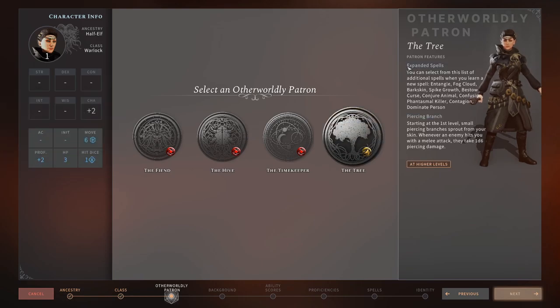Starting with the Tree subclass — its expanded spells include Entangle, Fog Cloud, Bark Skin, Spike Growth, Bestow Curse, Conjure Animal, Confusion, Phantasmal Killer, Contagion, and Dominate Person. It's quite a nice list for the early game but not amazing toward mid to late game. Its passive, Piercing Branch, means small piercing branches sprout from your skin and deal 1d6 piercing damage whenever an enemy hits you with a melee attack. The problem is, as a Warlock you don't want to be in melee range — if you're getting hit in melee that often, you're doing something horribly wrong. So this passive is a big no-go.